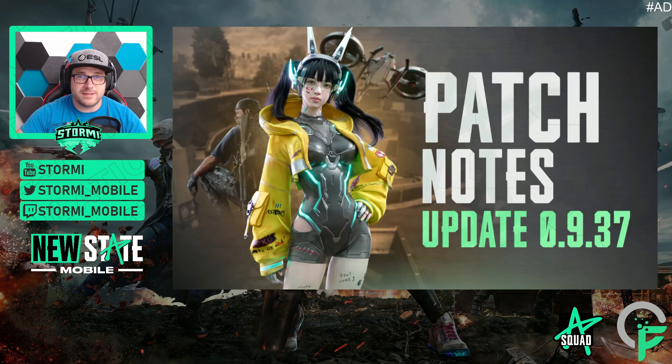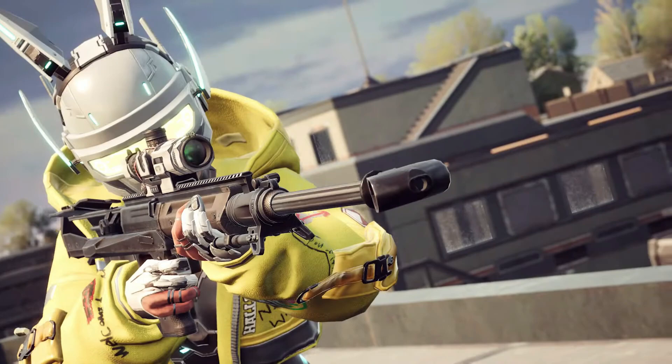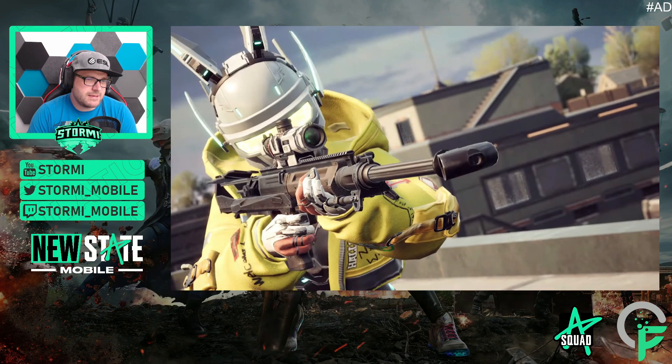Maybe there are some easter eggs — would love to see some. On the next picture we can see the hoodie in action again with the new Lynx sniper rifle. We can see a level 3 helmet, which looks super nice. And we can clearly see the gloves are again some metalloid fingers. I'm not sure if these are prostheses or just some additional strength-boosting gloves, but it is interesting.